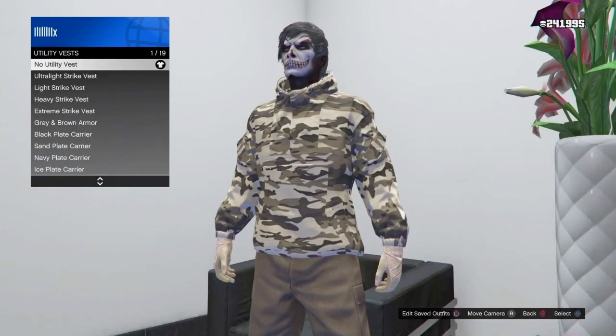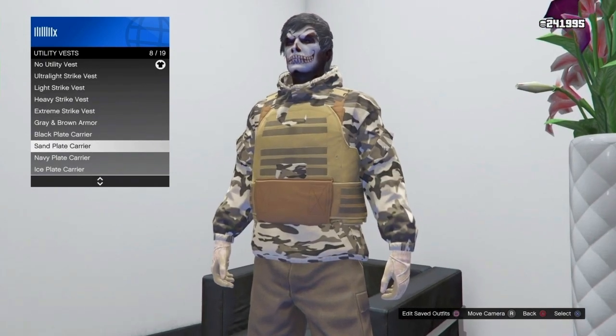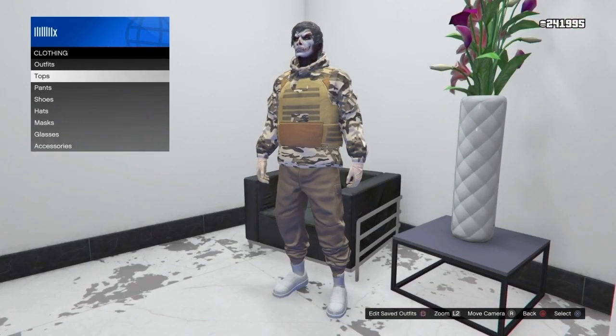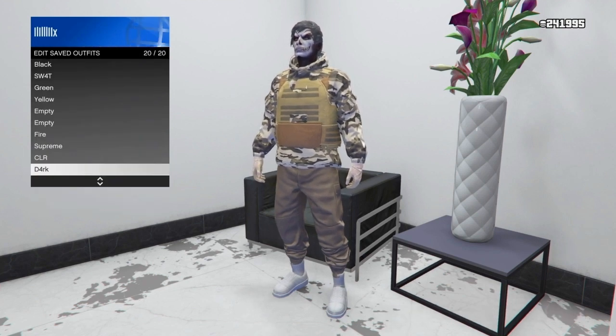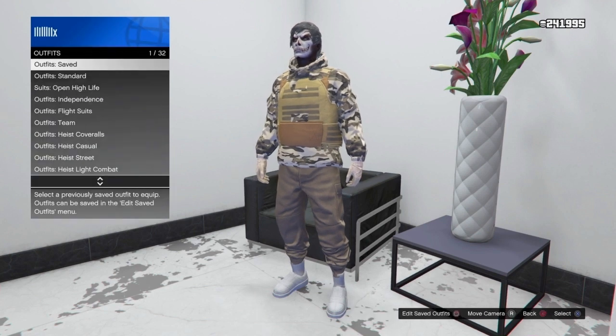To top it off, go to the top section, then go to utility vest and put on the sand plate carrier. This will allow us to merge on the utility vest that we're going to be putting on later. Go ahead and double save it, and make sure you save this outfit on the first slot or the last slot - that's a must.